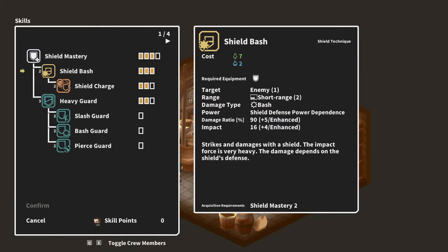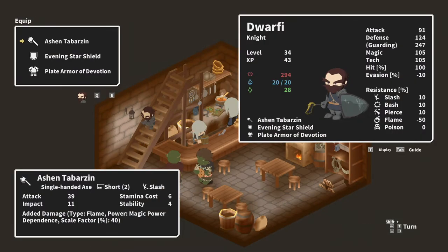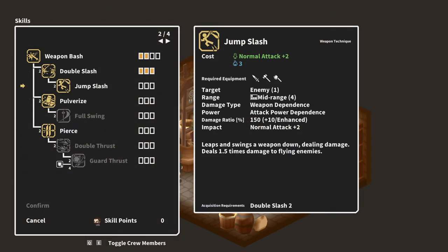Want your knight to be the protector of your group? His shield mastery and taunt abilities are the way to go. Or if you'd rather want him to be more of a fighting machine, equip him with a two-handed weapon and use those slash, bash, and pierce skills.